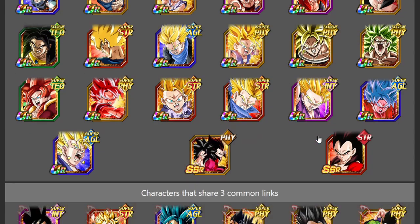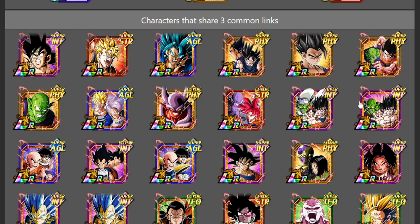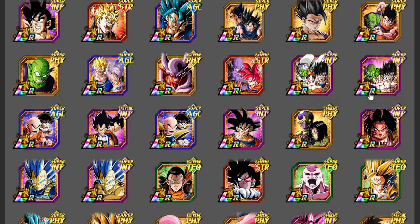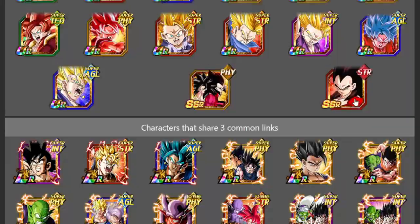At three links there are a bunch of other LRs as well. I usually don't try to build rotations with anything less than four links, but Goku does link very well with many characters — he's a Goku, he's a Saiyan, he has links like Super Saiyan — so he's obviously going to link well with a lot of units.